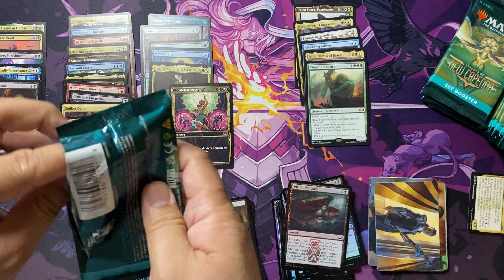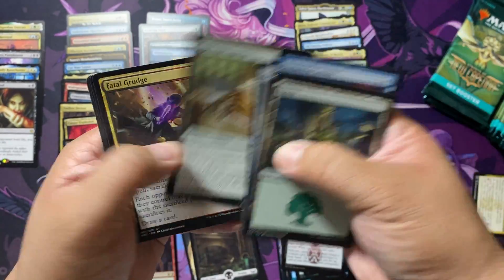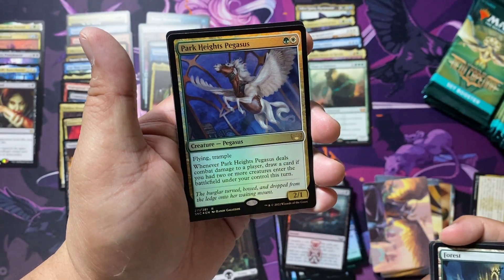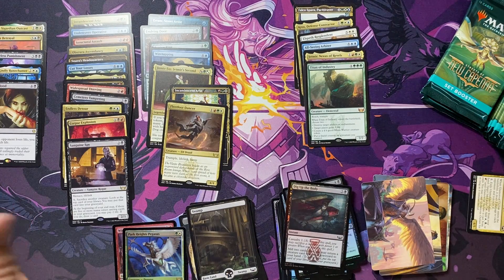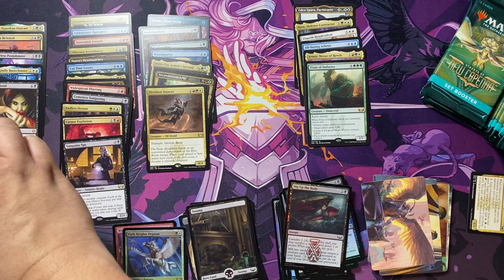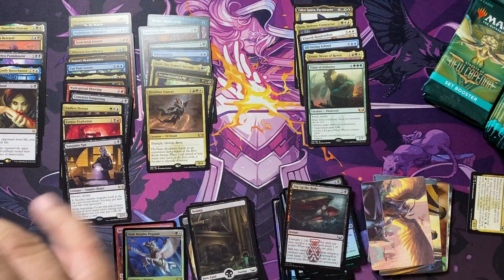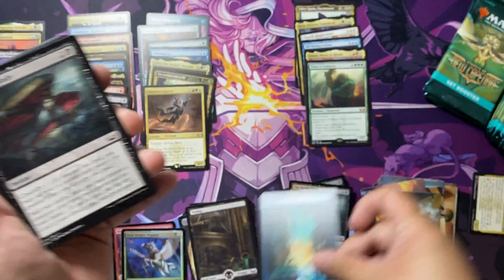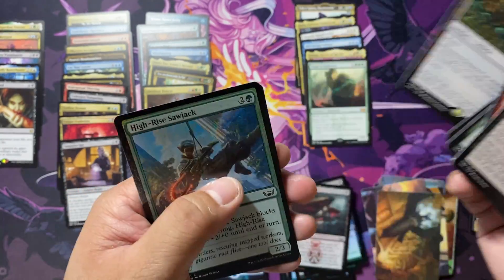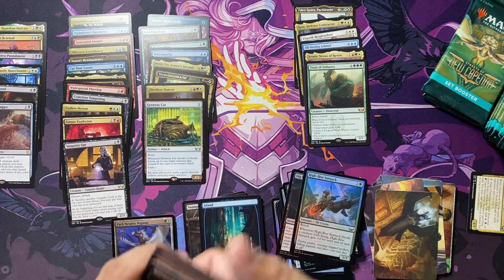There we are with our Mythics so far — pretty good pull rate. We're just about one-third left. Fleetfoot Dancer for our rare, and another foil Park Heights Pegasus — nothing crazy. We only got one Triumph so far, that was the Showcase. Maybe we can pull a couple more, though I don't see people really running a playset. Always good to pull for future long-term value. And we got a getaway card with a High-Rise Sawjack, and another list card: the Whisper Steel Dagger.